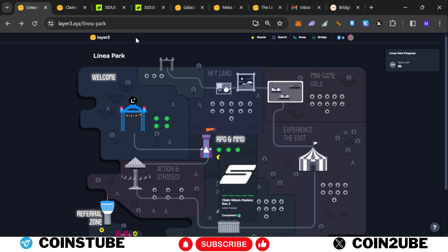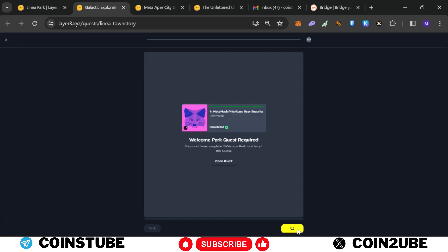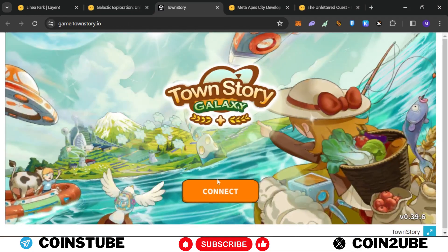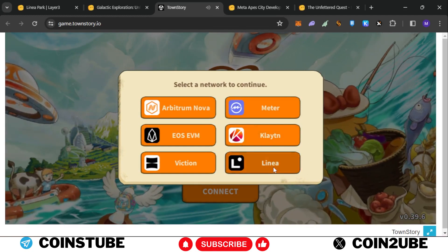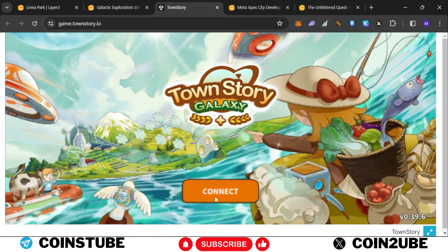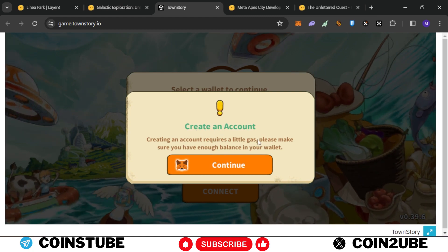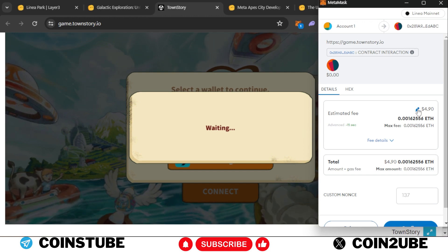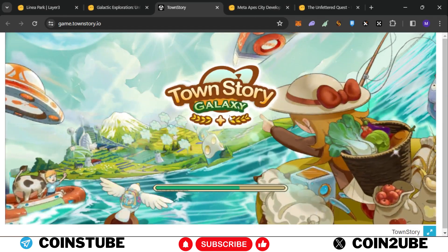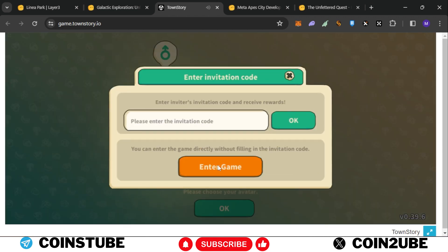Let's move to the fourth task — Galactic Exploration. Click begin and continue through the prompts; no need to watch the trailer. You need to create an account on Uptown Story. Connect your wallet, click on Linea, and select MetaMask. Click next and sign the request. Sign in again, then create an account — it requires a small gas fee. The estimated fee shows around five dollars; lower the transaction to complete it. Account successfully created.